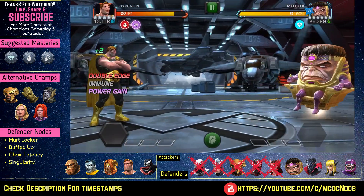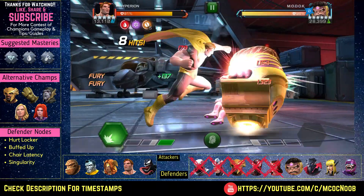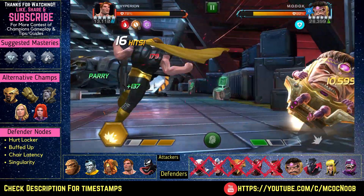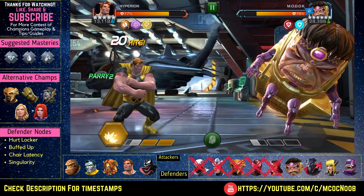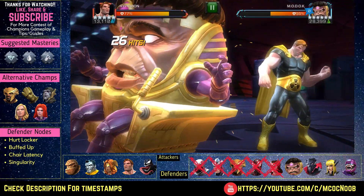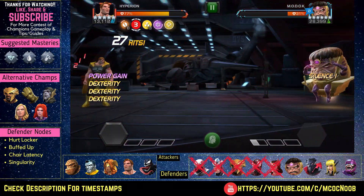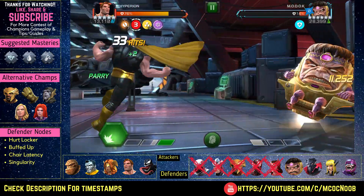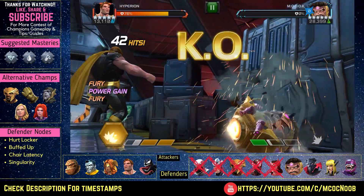MODOK is the next fight. Bring a champion that has buffs and relies heavily on heavy attacks — Colossus or Hyperion are great here because you cannot hit MODOK directly in his block since he will auto-block you. The best way is to parry and heavy. With Hyperion, parry, build up the furies, and go to your L3. Be careful about the Hurt Locker global node — with Hyperion you can only use L3, so if you use two L3s in a row it deals massive self-damage. Do heavies until he's below 15% then use a second L3 to finish. With Colossus you can cycle L2 and L3 since his L2 is unblockable.